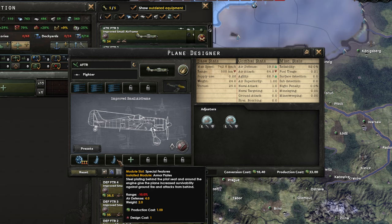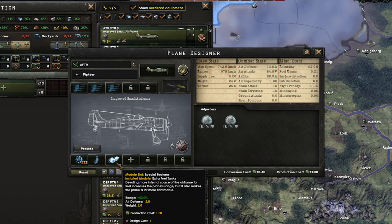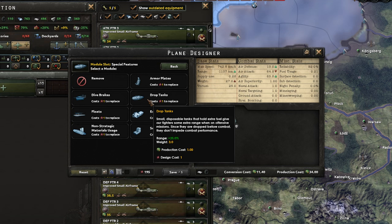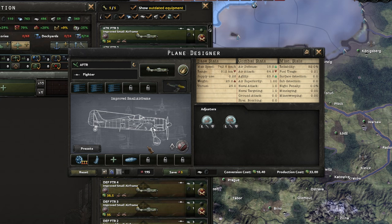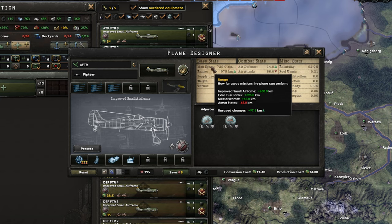As for offensive fighters, you need to sacrifice air defense for range, because the air regions in Eastern Europe and Northern Africa are quite big. To ensure maximum coverage, this is the attacking fighter I recommend: one armor plate is swapped for extra fuel tanks, and you have just enough thrust to put a light MG defense turret. I'm not recommending drop tanks here because they have a weight of two, which won't allow a third module if you're using armor plates, and their range bonus is 25% instead of the 50% you get with extra fuel tanks. The drop tanks plus armored build gives you one extra air defense and is one IC cheaper, but my build gives you an extra 163 kilometers in range and 1.2 air attack, which is way more important when you're trying to project air power.